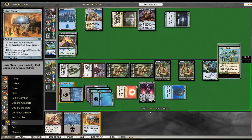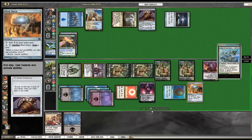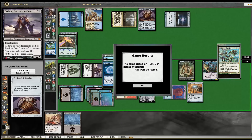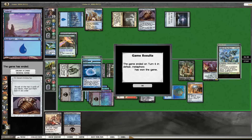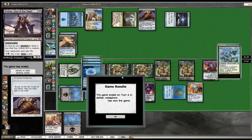I cast Shield Dread, tap out to play a Mind Stone, and pass back to my opponent. Our opponent taps out looking for an answer — they don't find one. Our opponent scoops on turn six. That's the match, thanks for watching guys.